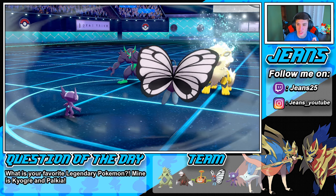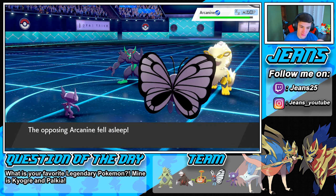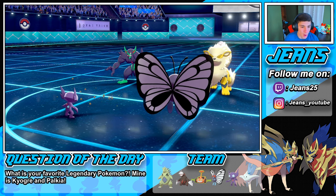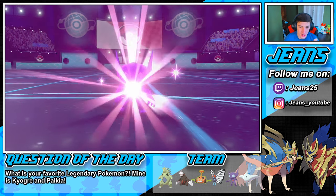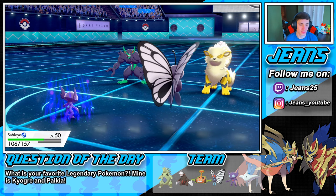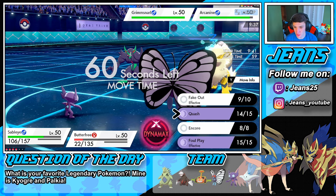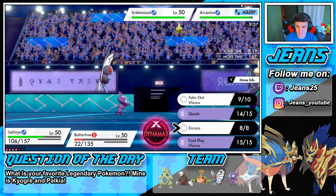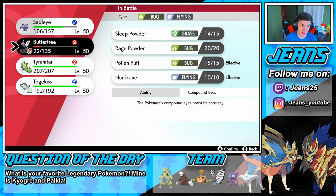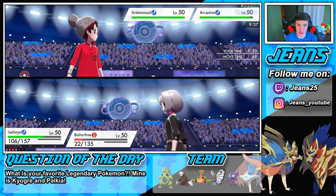Come on, eat it up buddy! That a boy Sableye — eating that up with that berry! He drops our Special Attack which is fine. Now we might swap out our Sableye — he's probably gonna go for that berry move. We might as well roll into our Togekiss here and rock out into a Hurricane onto the Arcanine. Or we can put the Grimmsnarl to sleep.